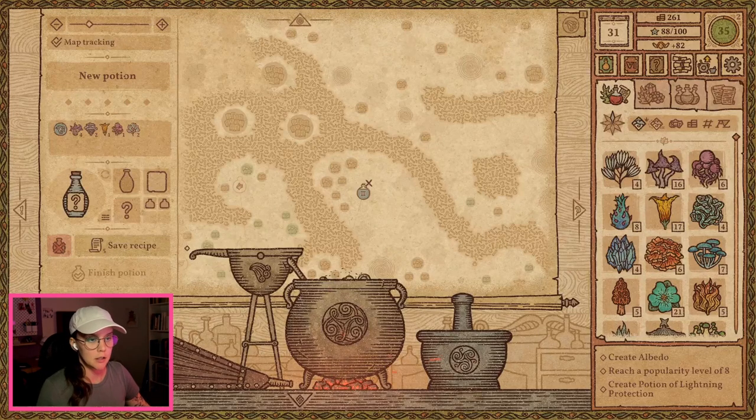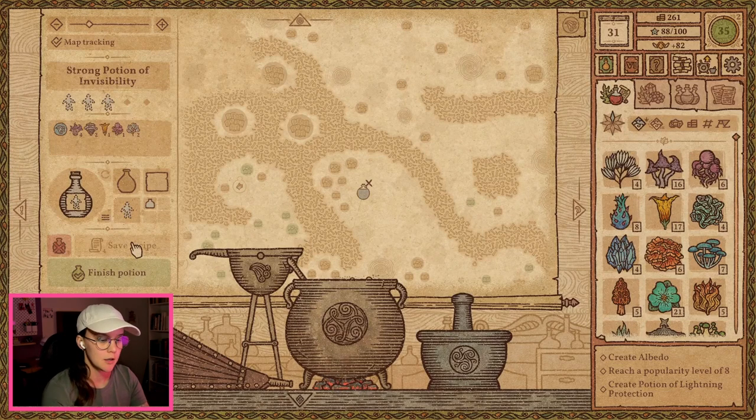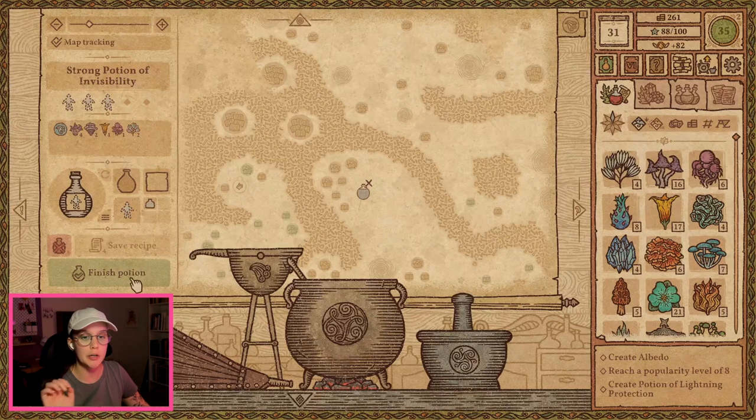Let's flame it up and actually save that recipe. Because if we can do that again, then we can get the times three dexterity, or times three invisibility, and mana, and dexterity. So that one — cross her off the list. Wonderful.